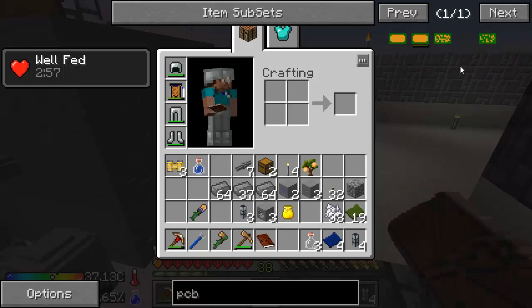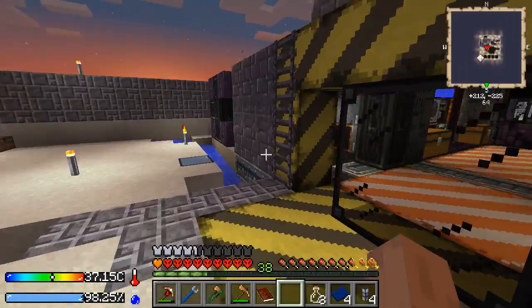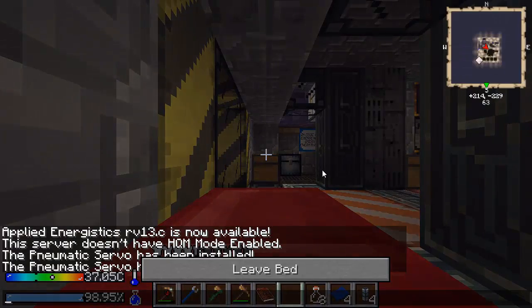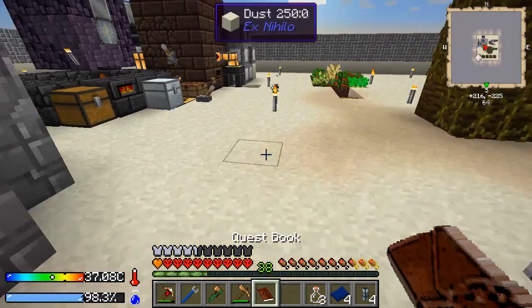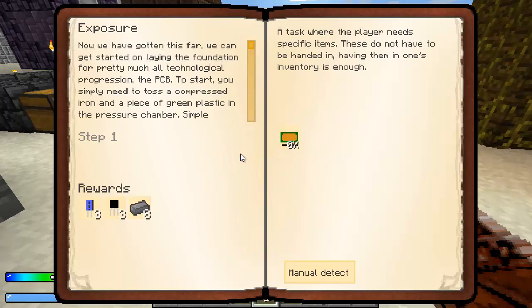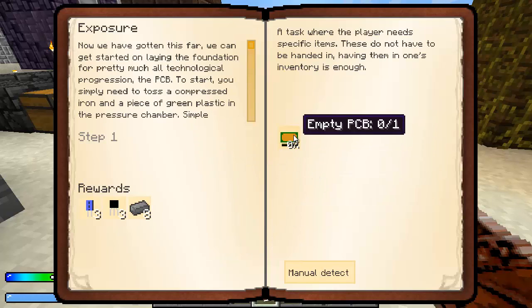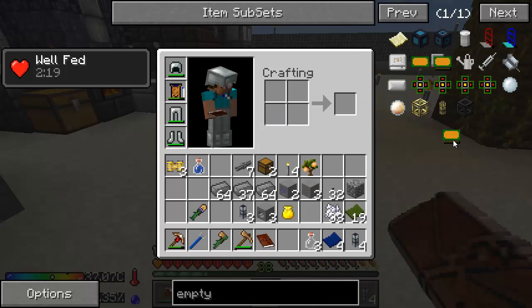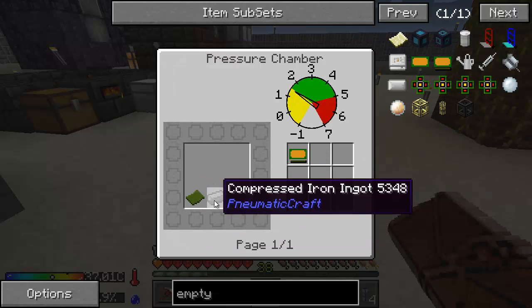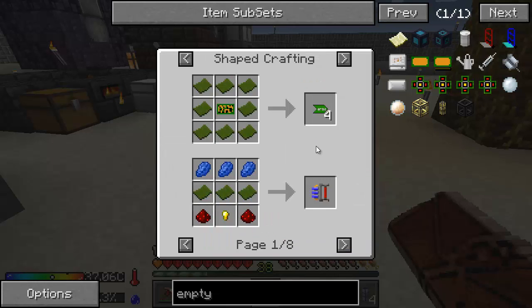I'm going to go to sleep too. The PCB blueprint is used only in the light box. I'm not really certain why it's a repeatable quest because I'm probably not going to make more than one light box. To make an empty PCB you need that light box. An empty PCB takes some green plastic and some compressed iron in a chamber, and we're going to get these empty PCBs. I need to save some of this - let me look at these recipes.